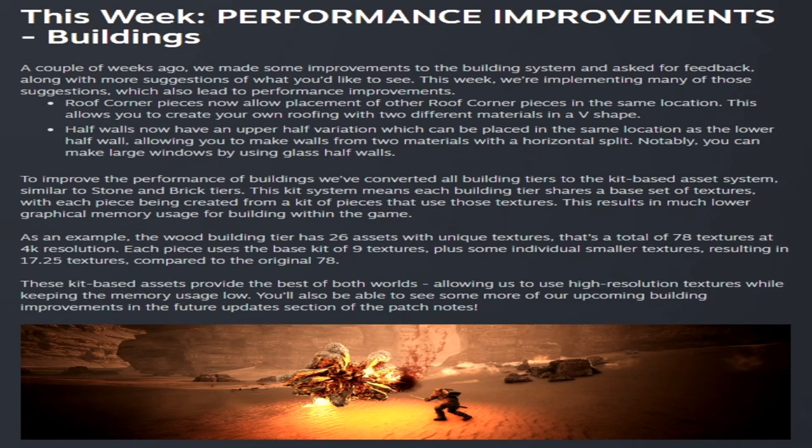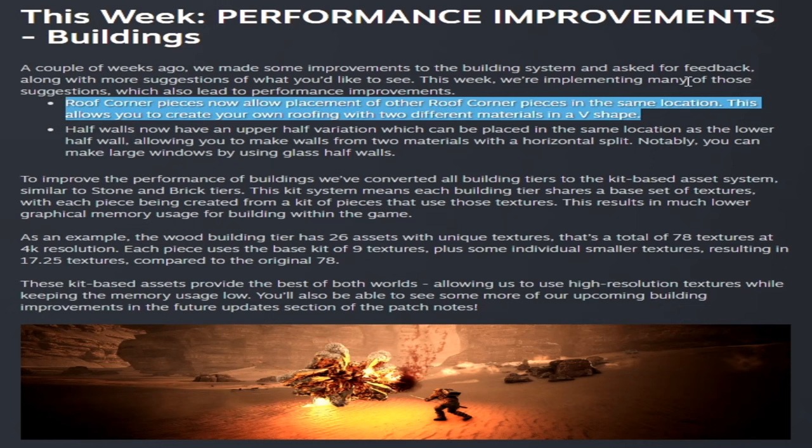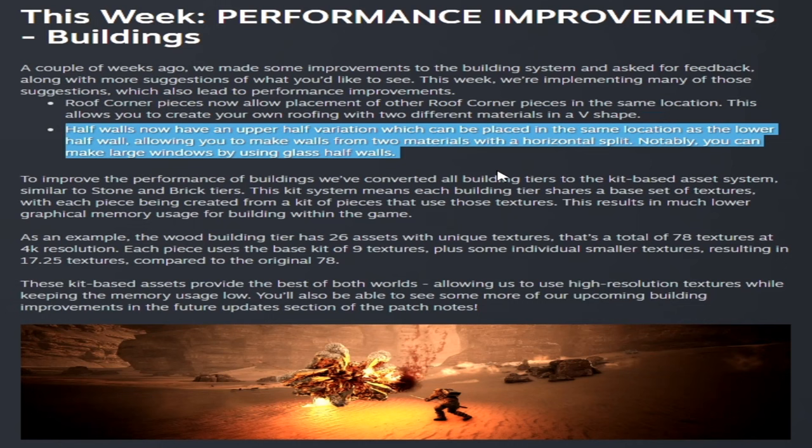This week also brings performance improvements for buildings. They made improvements to the building system based on feedback, including roof corner pieces now allowing alpha placement of other roof corner pieces in the same location, which lets you create roofing with two different materials in a V-shape. Half walls now have an upper half variation which can be placed in the same location as lower half walls, allowing walls made from two materials with a horizontal split.